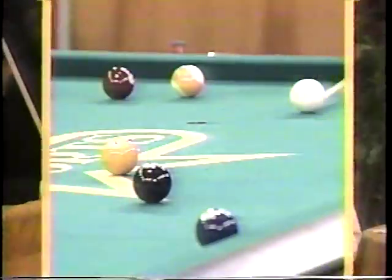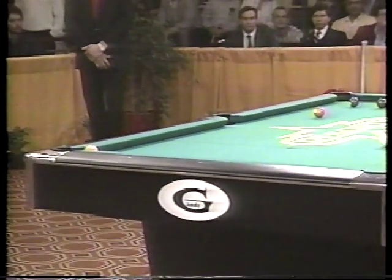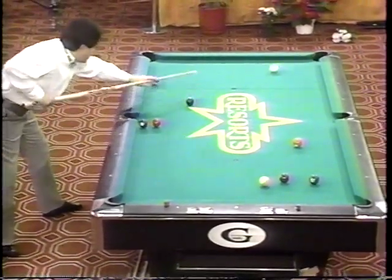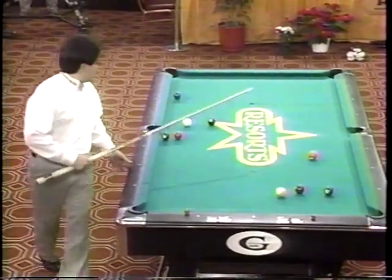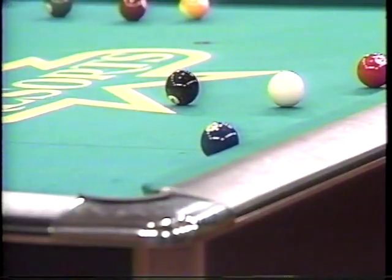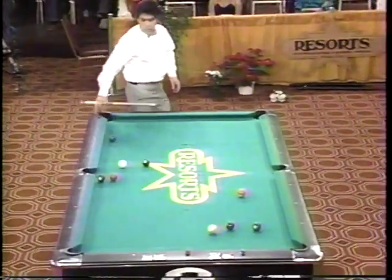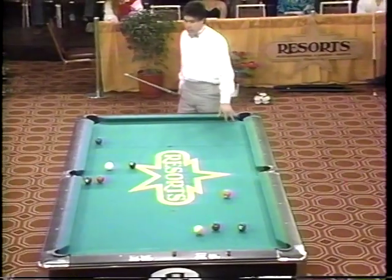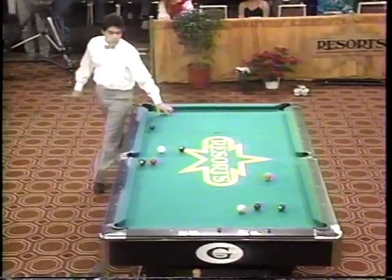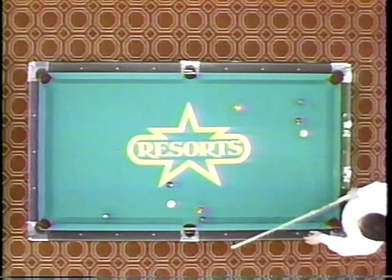The ball rattles around the opening of that side pocket corner and won't fall. Jose shot this ball — it should have fell, it just hit the lip and stayed there. It'll fall now. Danny's going to look to get out from here — he's thinking about tying this match up. He's got to get in line for the three ball because the four is right up against the rail — the four is a tough shot. He's going to maneuver around this, keeping the cue ball close to the rail so he can shoot the four in the opposite corner.